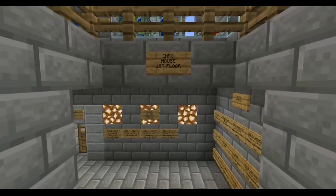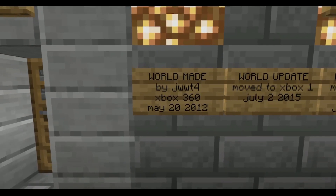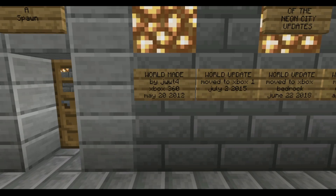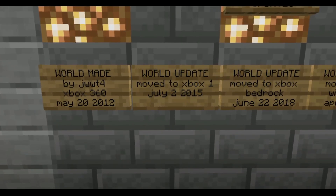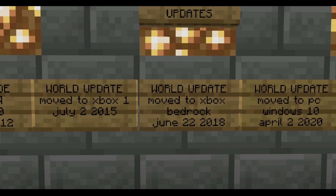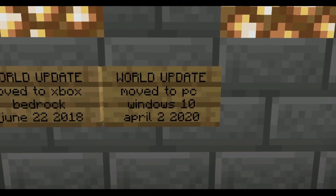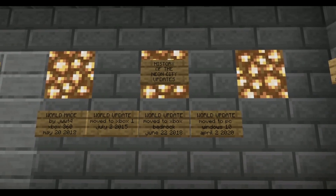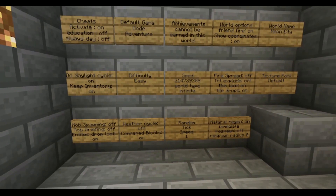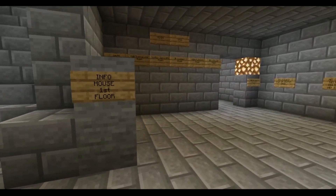Now to the info house first floor. Right here we have the history of the Neon City updates. The world was made by jwt4 on Xbox 360, May 20th, 2012 — so it is 2012, and we're coming up on another big anniversary. Next: world update moved to Xbox One, July 2nd, 2015; world update moved to Xbox Bedrock, June 22nd, 2018; and most recently, world update moved to PC Windows 10, April 2nd, 2020. This wall over here covers the world settings — basically all the info people would like to know.